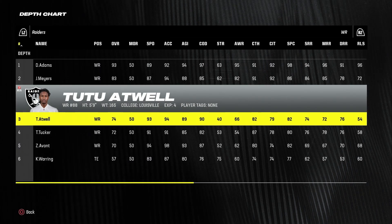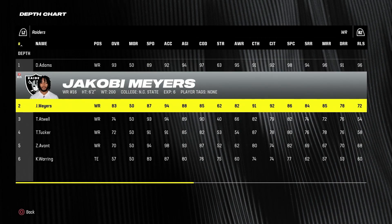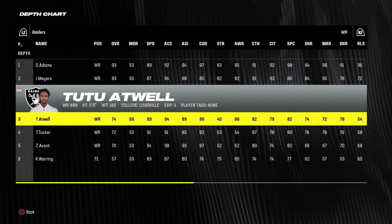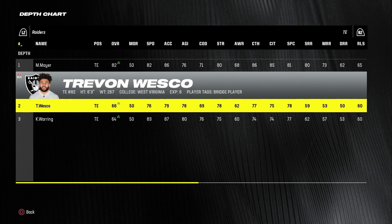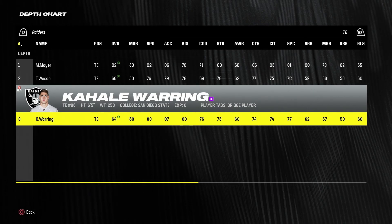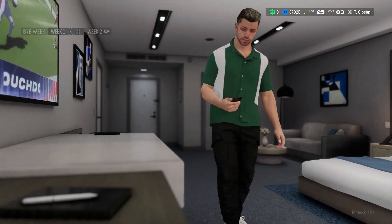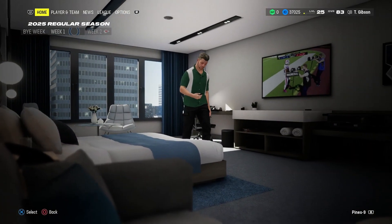We signed Tutu Atwell, so Tutu Atwell is now the wide receiver three — it's Devontae, Jacoby, and Tutu Atwell. I'm actually okay with that. Michael Mayer is the starting tight end, then it's Trevon Wesco and Kahale Waring. In all honesty, I think the team got quite a bit worse this season, but not a whole lot we can do about that.